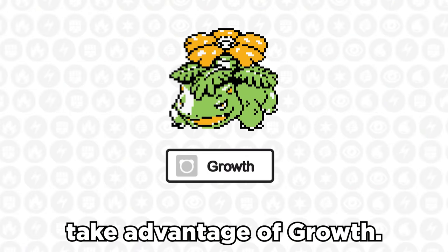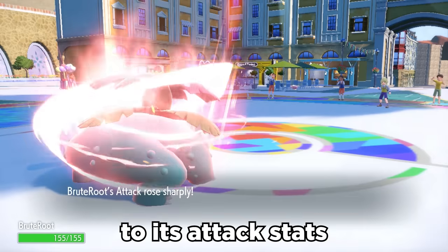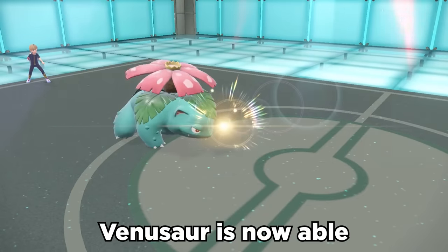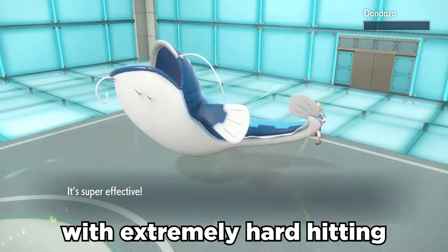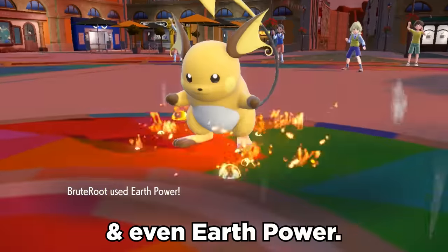The Sun also allows Venusaur to take advantage of Growth. When it sets up Growth with the Sun up, it actually gives a plus 2 boost to its attack stats rather than the usual plus 1. With doubled special attack and speed, Venusaur can go crazy with extremely hard-hitting Solar Beams, plus coverage with Fire-type Weather Ball, STAB Sludge Bomb, and even Earth Power.